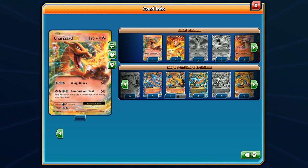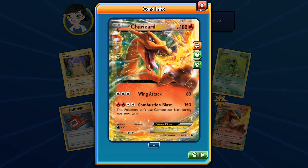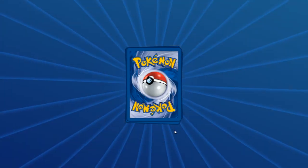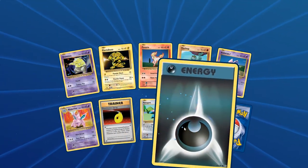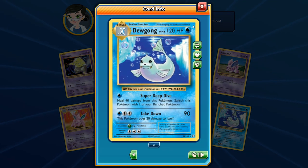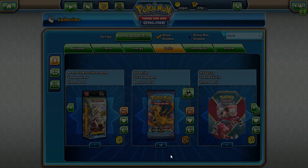We get a Charizard — this is a reprint from the XY Base Set! Wing Attack and Combustion Blast — the full art version has the Stoke ability and Fire Blast. It's a reprint of that guy; the font's a little different and it's got a yellow border, otherwise the artwork's the same. So let's keep moving on — we have the first Dewgong we've seen in a while. Super Deep Dive — that's right, we already talked about that.